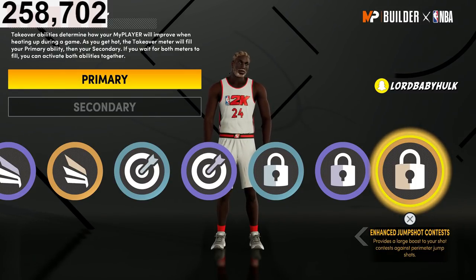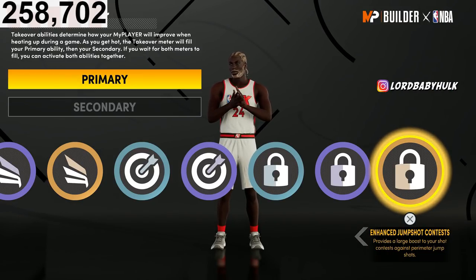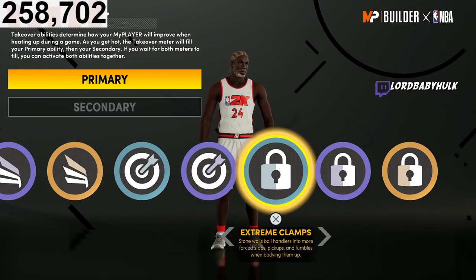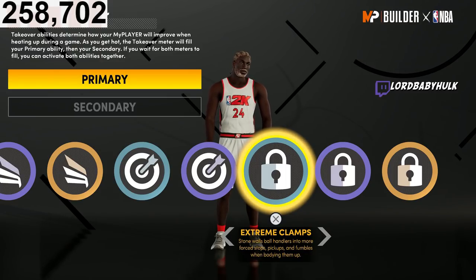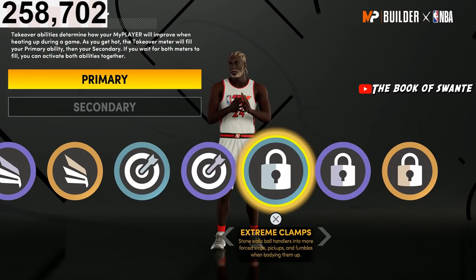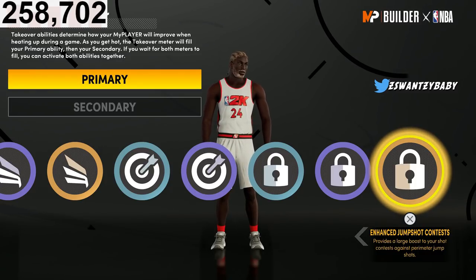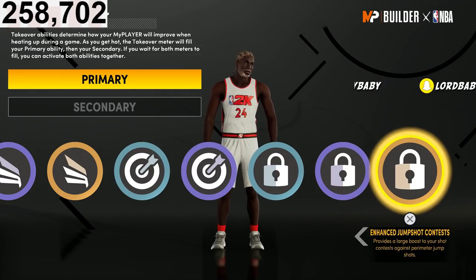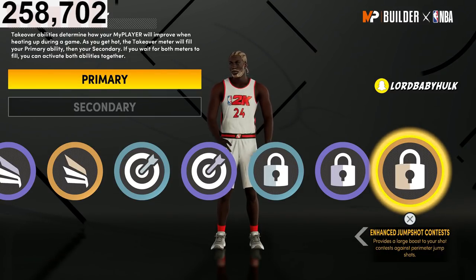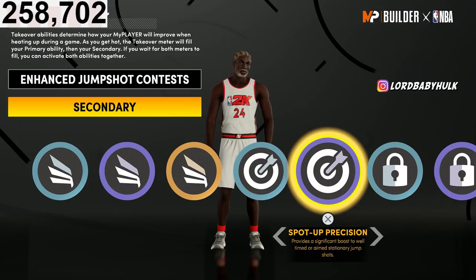I went with this takeover badge because of its radius. I'm going to have this be my primary — most people are probably going to think you're going to pick extreme clamps, so they're going to be running from you anyway. I think you're going to have a bigger radius to still impact the game. That's why I chose this as my primary. You can change your takeover later once you unlock all your badges. For my secondary, I chose spot-up precision.